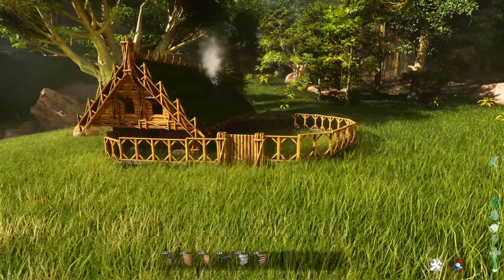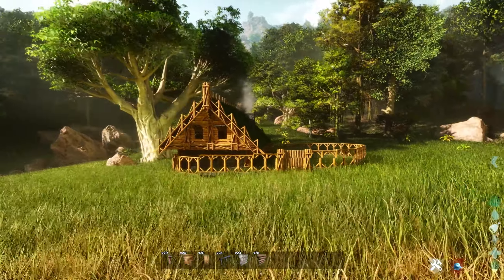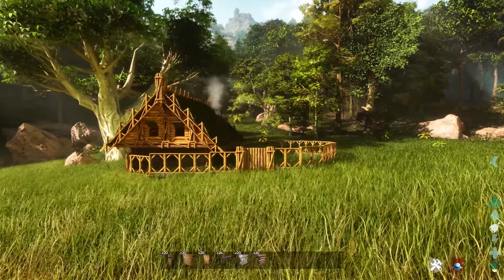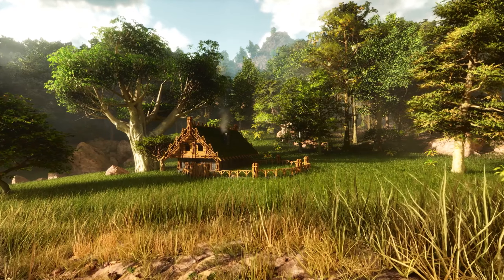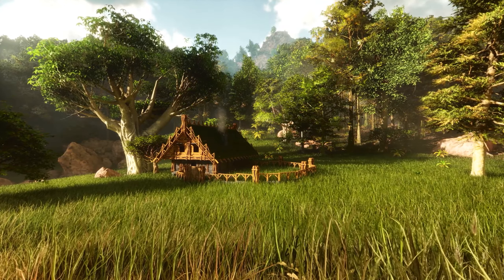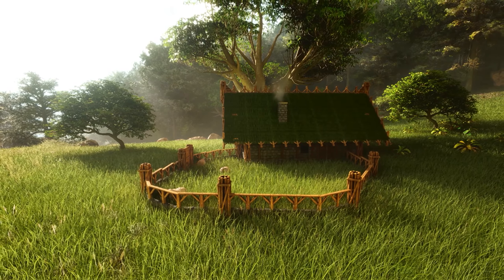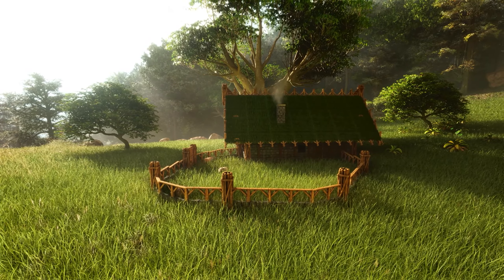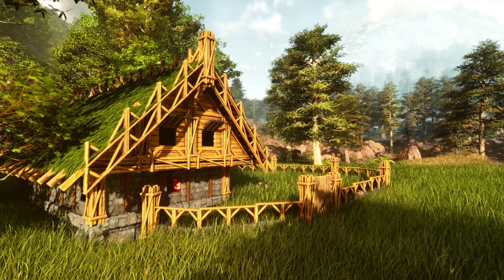For the interior, at least I would place a fireplace — for the fences you can pick whatever you like best, but the fireplace I feel is a must for this build. You should end up with something looking like this. Personally I really like this design — I think it's nice and cozy. It would be perfect as a little starter base or just a cozy house with a little pen for your favorite dinos around it.